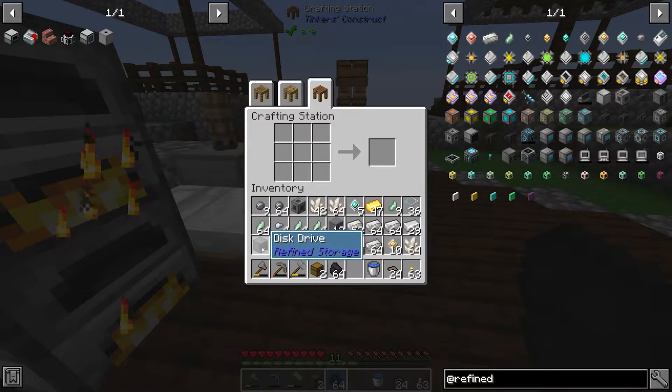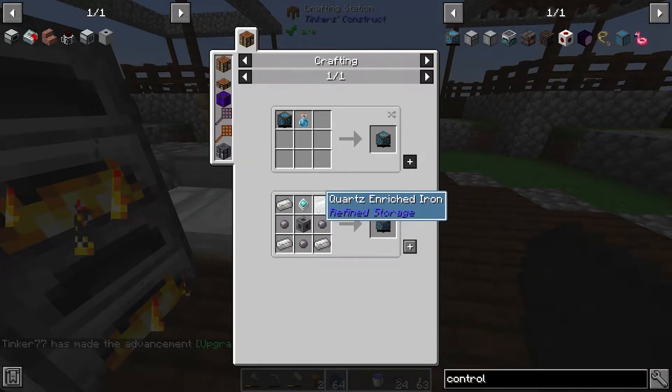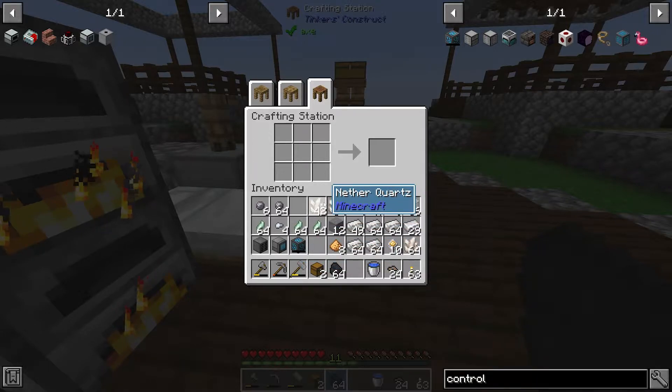So we have two pieces of our puzzle right there — we have our disk drive and our crafting grid. The next thing I want to make is the controller, and you can see it takes basically everything we already have on us. And that's it — we've got the basic system for Refined Storage. Now we have to provide power to it and we need to make the disk drives.